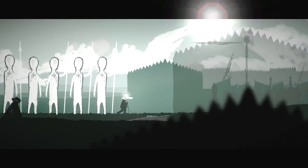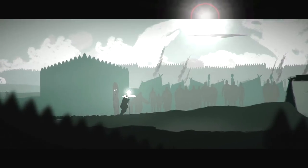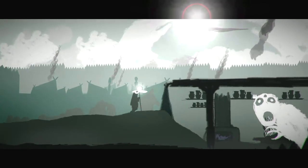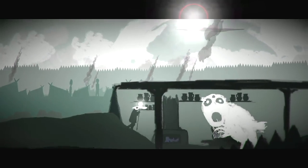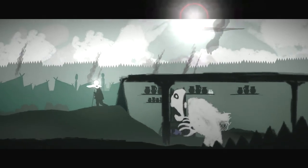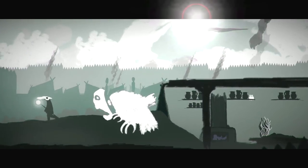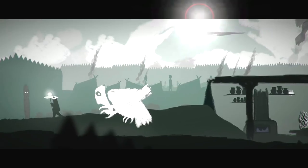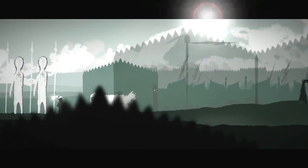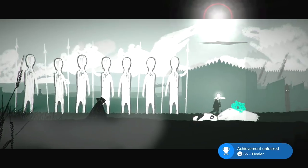Walk forward and there will be another achievement here called Healer for defeating the Witch. To defeat the Witch, crawl into this cellar with your mask and light on in order to attract her to attack you. Once she does, escape and then turn it back on and off to lure her back. You're going to be taking her out of the cellar — make sure you take your mask and light off if she gets too close as she will kill you. Lead her back towards these warrior guys who will kill her. That'll grab you the achievement or trophy as well as an artifact from her body.